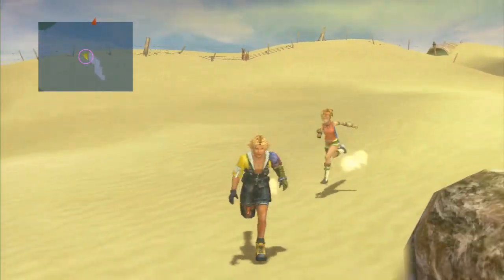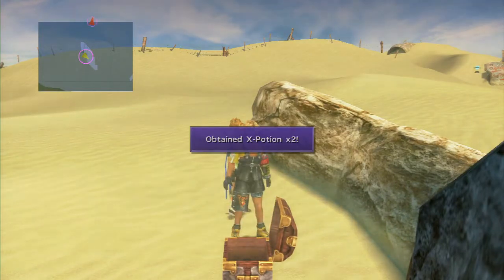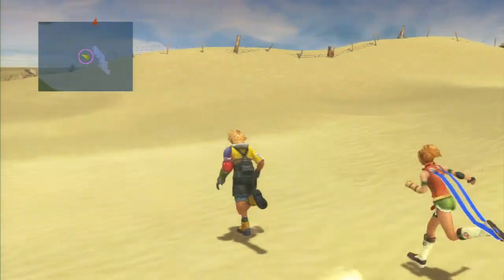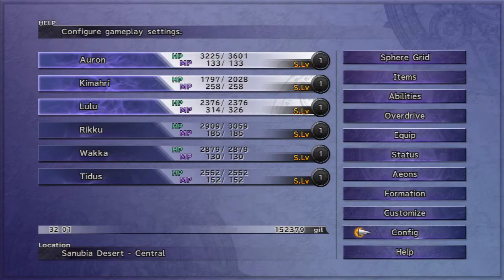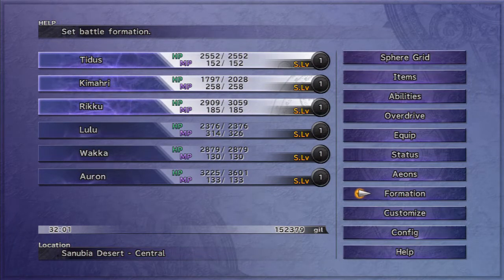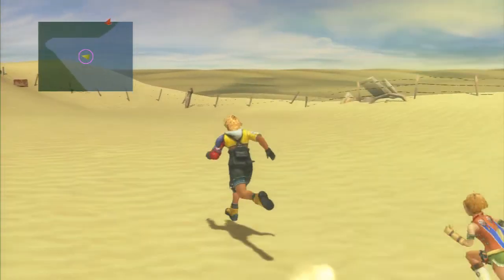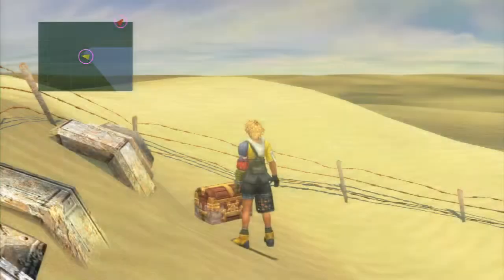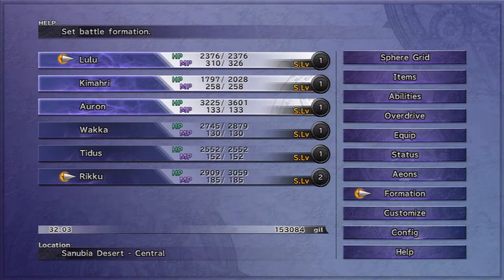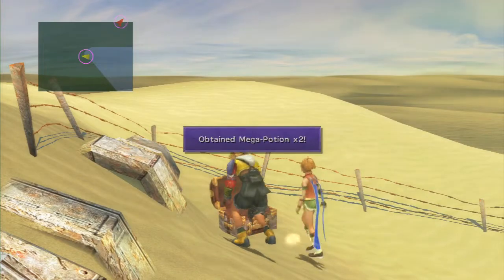Heading over here and down here we get two X Potions. I've actually been forgetting to use Tidus's overdrive — if I remember next battle I'll use it. And in this chest we get two Mega Potions.